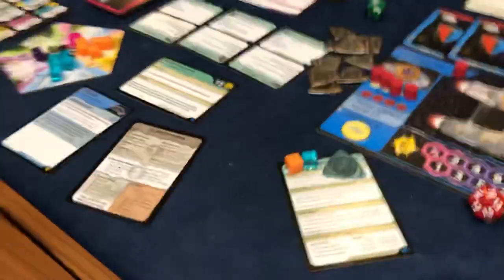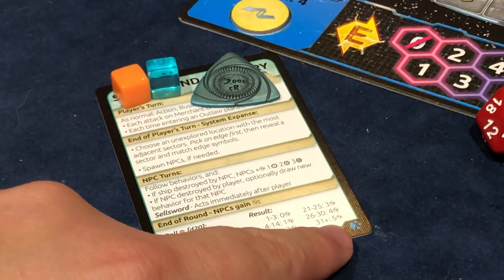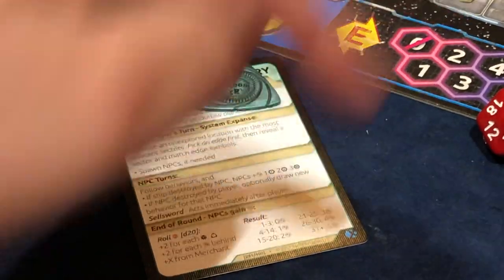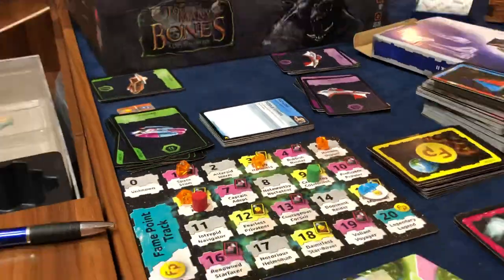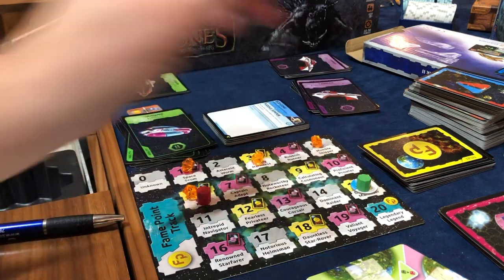They are going to score. I need to zoom in for you guys here — look at this. At 31 or more, they're going to score five victory points. And then he gets a sixth one because of the merchant. So nine and six is 15. One, two, three, four, five, six. The game's over.